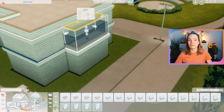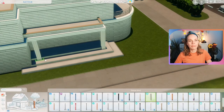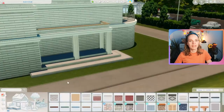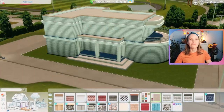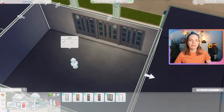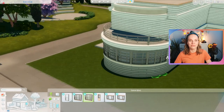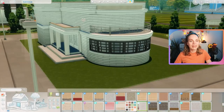Here you can see the exterior come together. I played around with rounded walls for this one - it's a very modern, slightly strange little building but I really like how it came out. The floor plan was giving me some difficulties because rounded walls are very difficult to work with, so that definitely took a while to figure out. In the end I did figure it out though.